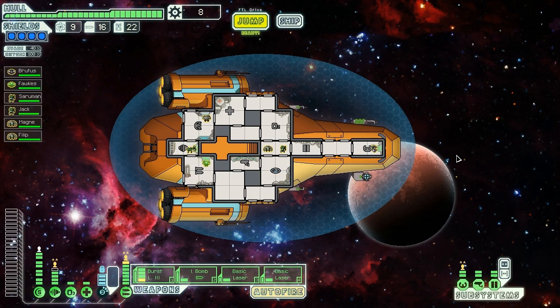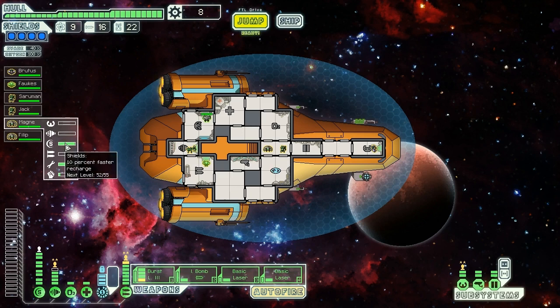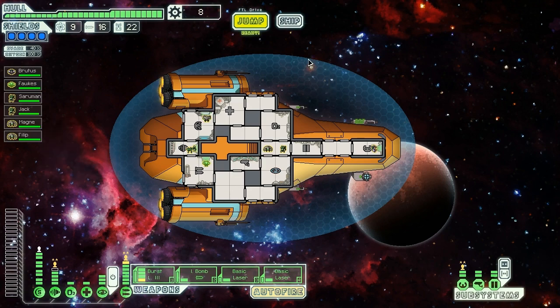Apart from that, we are pretty darn well equipped for this final fight: Burst Laser Mark III, an ion bomb, two basic lasers, and lots of well-skilled crew. Magni, unfortunately, still sucks at the shields — he's almost at the point where he can get a bonus, but not quite. Good enough, I guess. Let's jump to the exit and see what we can do.